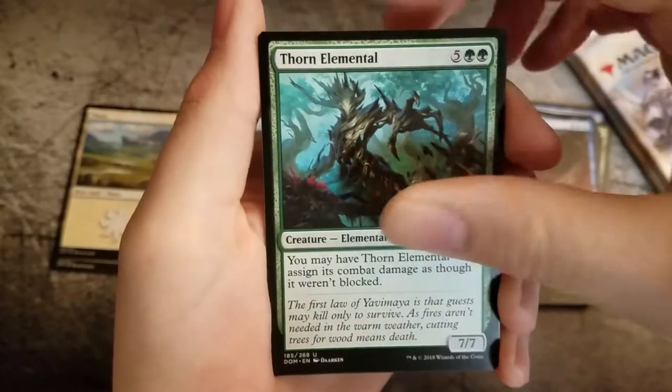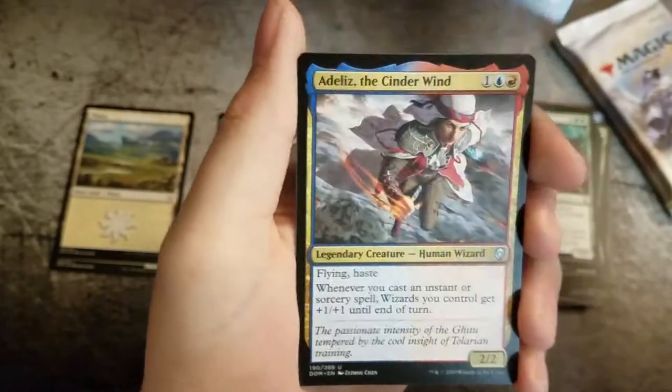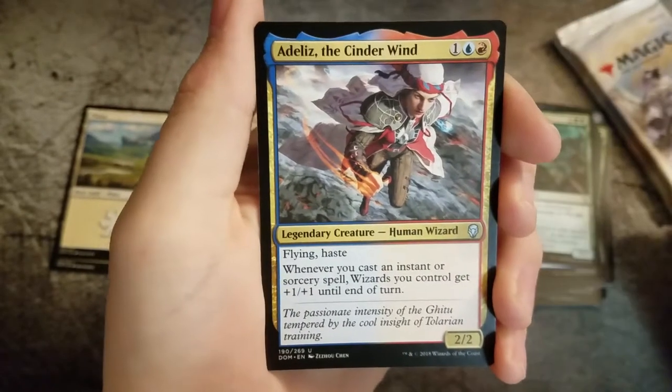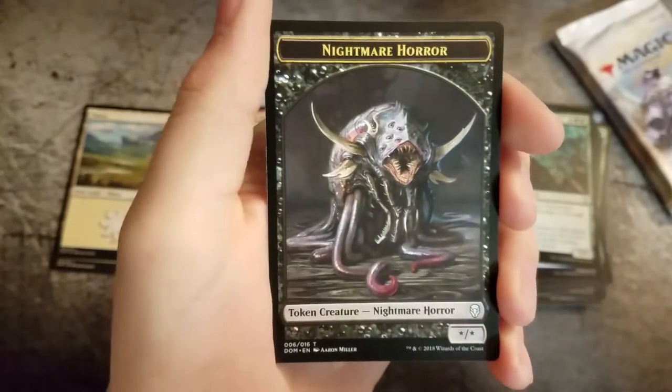Thorn Elemental, Two Headed Giant, Adel's the Cinder Wind, and a Nightmare Horror.